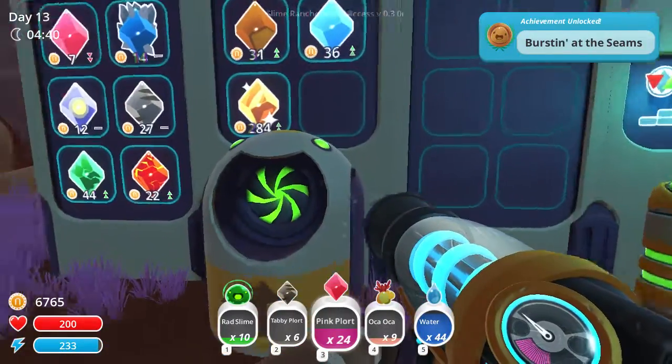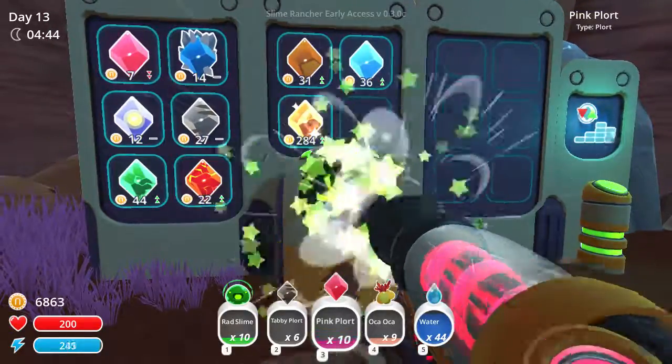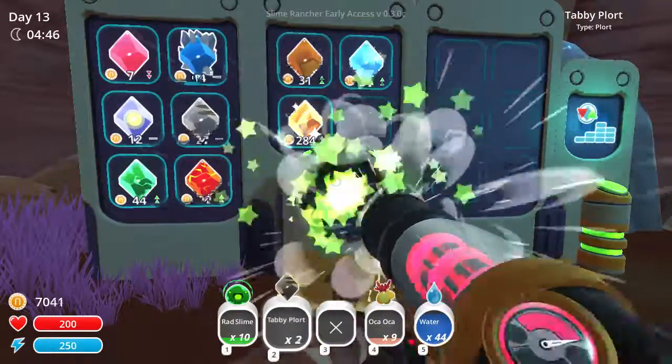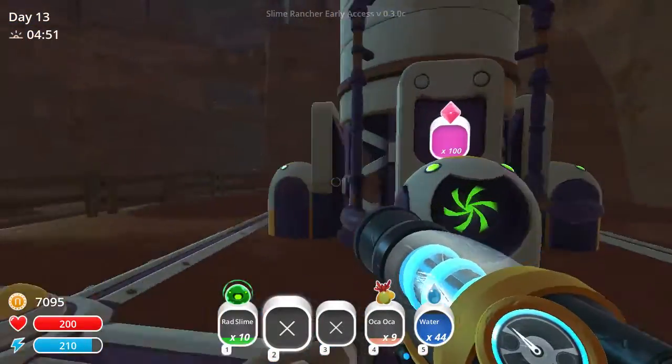Hello, welcome back to another episode of Slime Rancher. As you can see in the top right there, we just got an achievement — bursting at the seams. That achievement is related to the silos having been completely filled up on a fully upgraded silo.